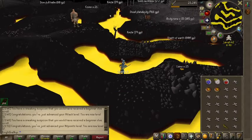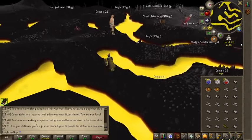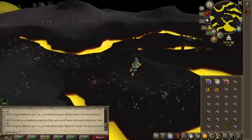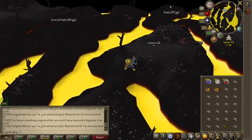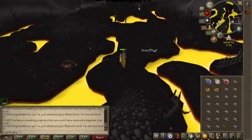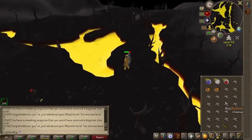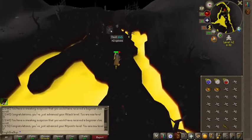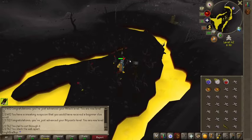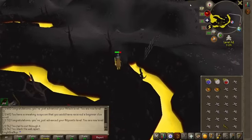Once you've had your fill of bones, run back over because you can't teleport out of the higher level wilderness. You can only teleport out at level 20, so you have to run all the way back to level 20, which is kind of a hassle. But at least you've got 11,000 coins on you, which is really good — it's the most money I've ever seen from a farming method.